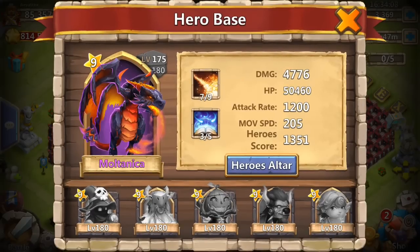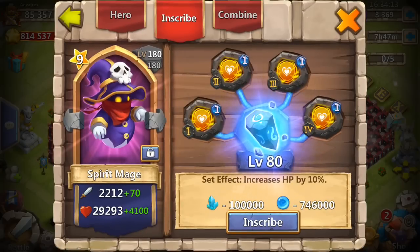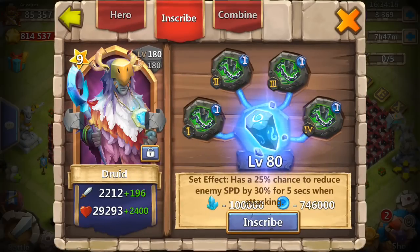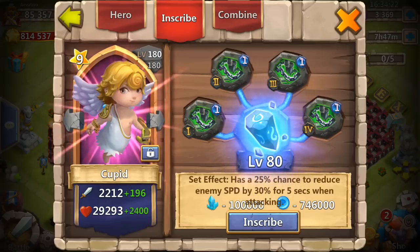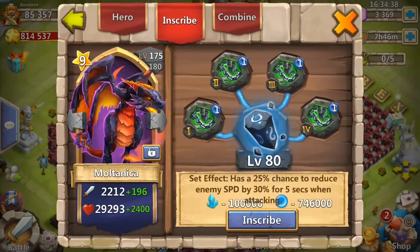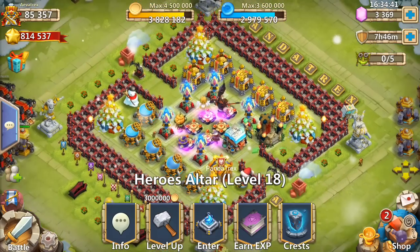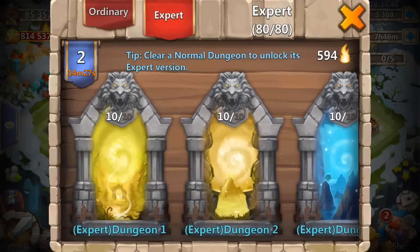Multanica is here mainly to slow down the boss, and the key thing is the slow-down crest I have on three of them — Druid, Cupid, and Multanica. All three are ranged heroes. The idea is that I drop my hero really far back, the boss has to walk to it, and since the boss already walks slowly, stacking slow-downs means he sometimes just stays in place — letting Minnow and Spirit Mage do all the work.